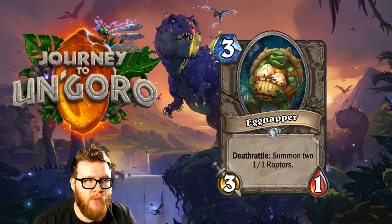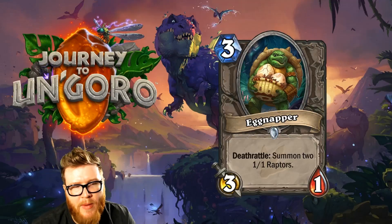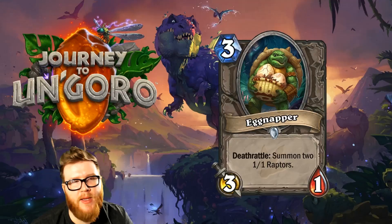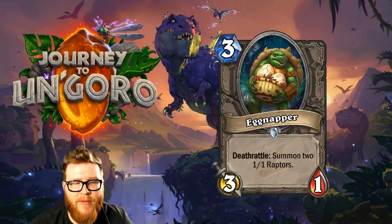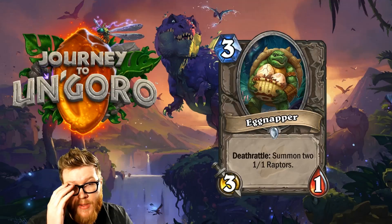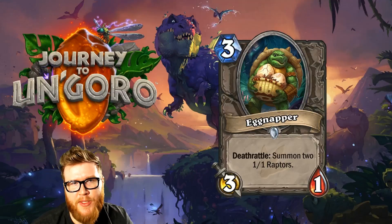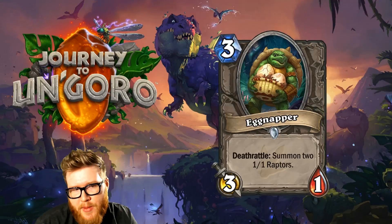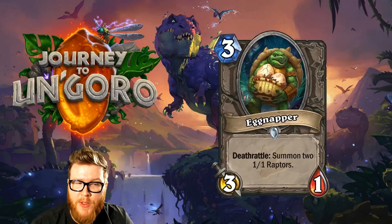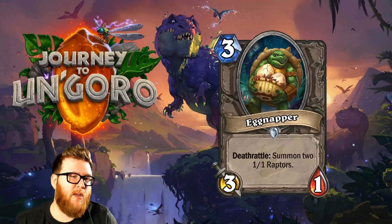Now moving on to the neutral cards. Up first is Egg Napper, a 3-mana 3-1 with a Deathrattle that summons two 1-1 Raptors. It's a slightly more expensive Haunted Creeper, but I don't think it's as good. That 1-health means it can be easily pinged off and the Raptors are susceptible to Whirlwind effects. In total you're getting about 5-3 in stats for a 3-drop, but since they're all at 1-health, I don't think this will do enough. The Raptors are Beasts, but Egg Napper himself is not, so there are no extra Beast synergies. I don't think Egg Napper is going to make the cut.